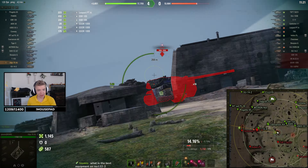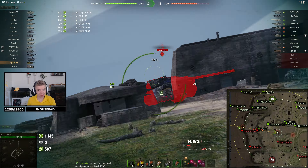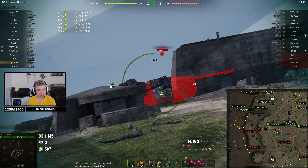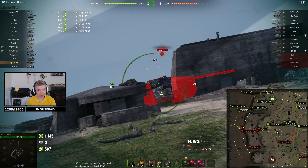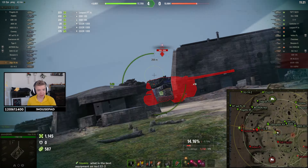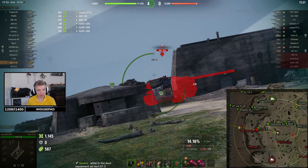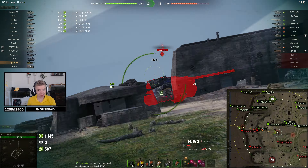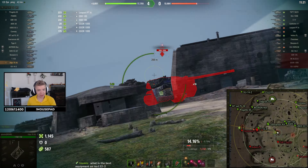I'm just going to sit here. E77 is pushing forward — close round that we have to win. We're going to slowly chip away. He doesn't have view range — he's in trouble there, he cannot play there anymore. Every time he wants to peek, I think we're going to be focusing him. I'm going to sit with my back — no problem with gun depression on the back, so that's amazing. On some tanks you cannot shoot backwards, like Centurion for example.